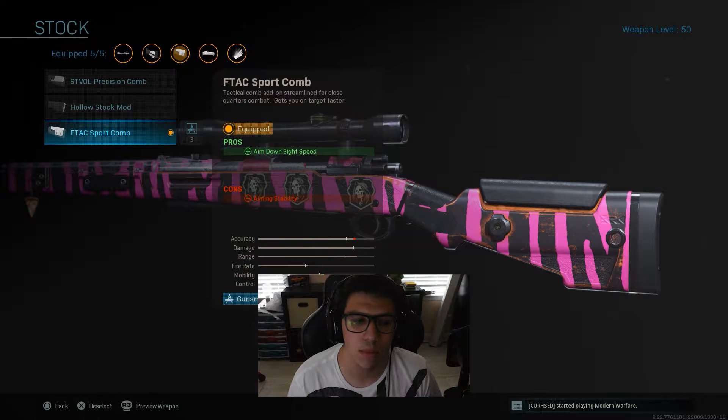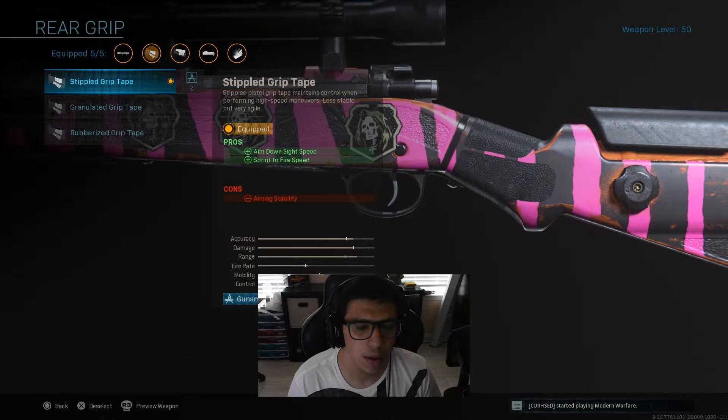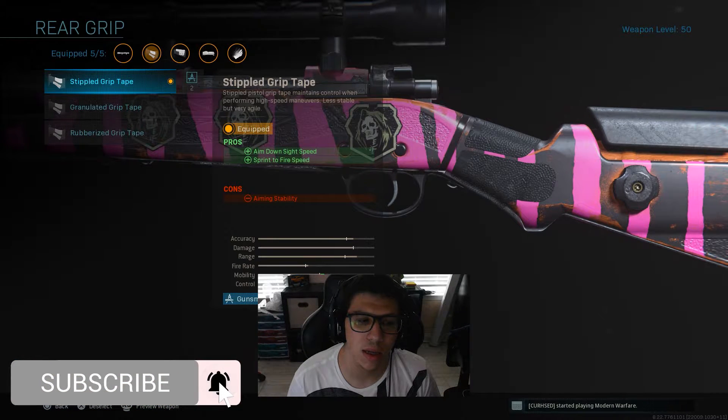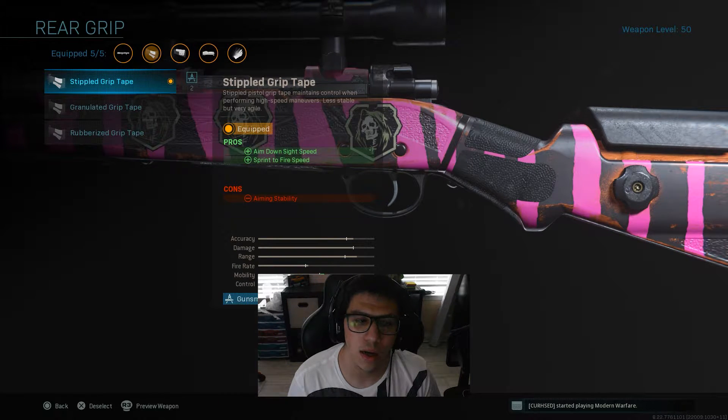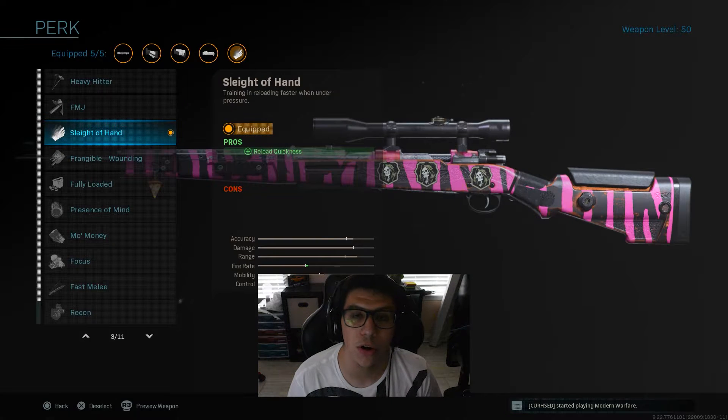The next attachment is going to be the F-Tac Sport Comb. It basically just increases aim-down-sight speed and mobility. After that, the rear grip is going to be the Stippled Grip Tape. It adds aim-down-sight speed and sprint-to-fire speed. It does decrease aiming stability, but not by much, so you'll be fine.